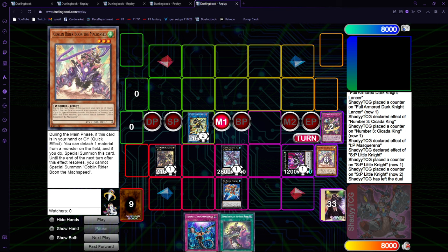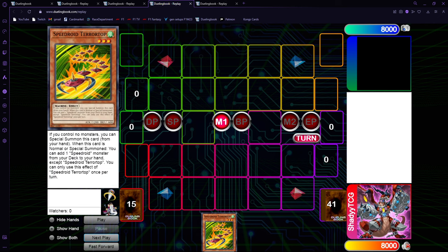These combos are bad into Nibiru. But as you're gonna see, we also play Terror Top, and the cool thing about Terror Top is if you draw it alongside your other one-card combo, you can just Terror Top into Gossip Shadow before you commit to your one-card combo, and now you're protected from Nibiru, from Droll, from everything — which is really nice. It's another reason to play Terror Top — it's another one-card combo, and if you open another combo beside it, you can just be protected from Nibiru. I love Terror Top. I hope it gets to two or three soon, because this card is insane.